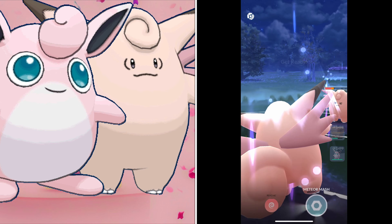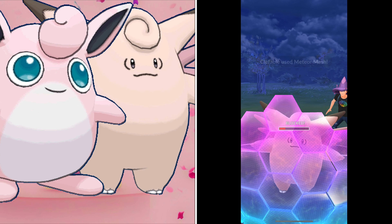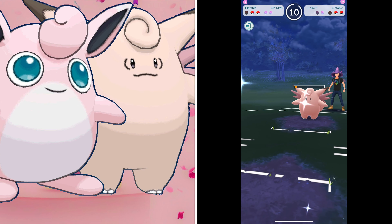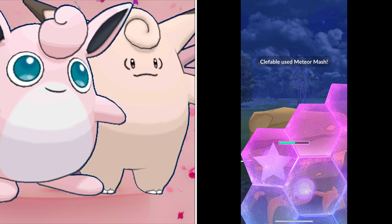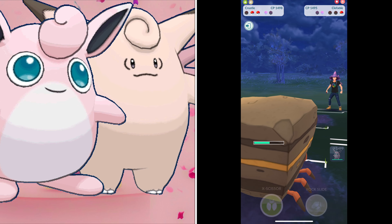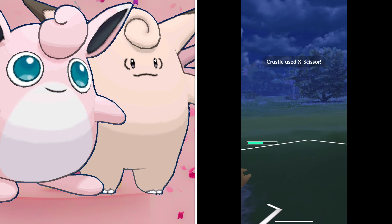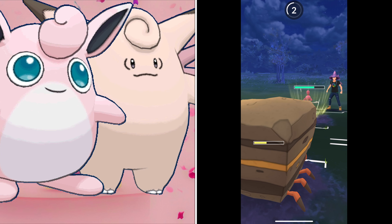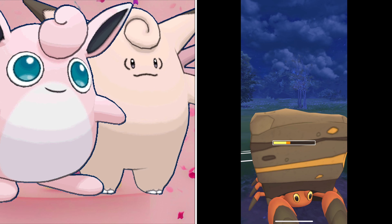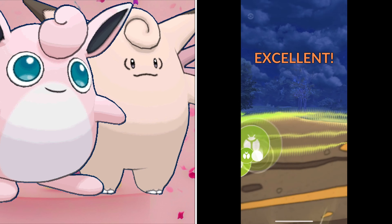The great thing about Charm Hall is it saves you time and stardust — it's a cheap budget team that works. Yes, there are counters, but use the team, join the dark side! It's super strong and super effective. It's even working in the 3100 range, which surprised me. I saw a lot of Medicharm and Scrafty, so the meta is still defining itself, but just use Charm Hall if you have the viable Pokémon.